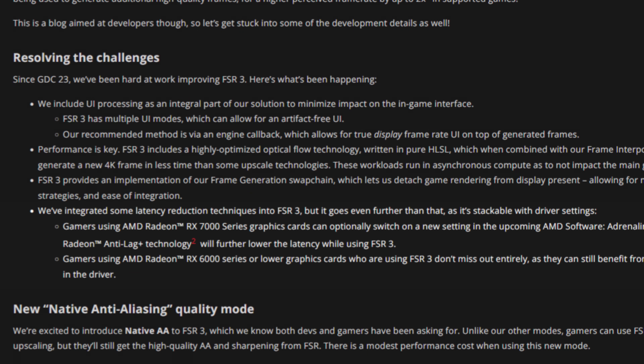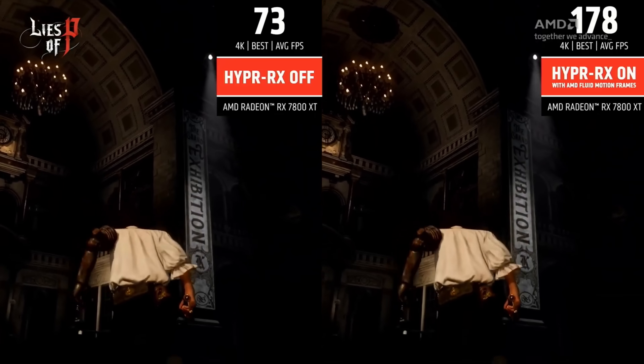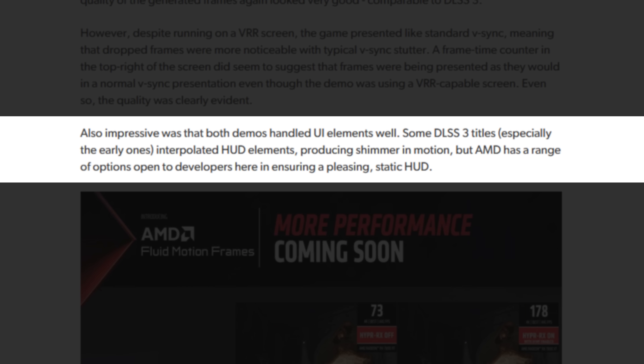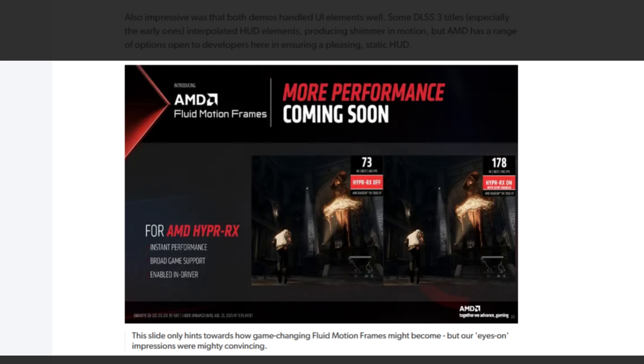Anti-Lag Plus and frame generation on demand for DX11 and DX12 titles will only be usable with an RX 7000 series card via the Adrenaline software — something AMD already showed running with Lies of P and, as stated by Eurogamer/Digital Foundry, The Last of Us Part One. Eurogamer/Digital Foundry saw the tech demos in person and agreed that impressively in both demos the UI elements were handled very well, while some DLSS3 titles — especially early ones — interpolated the UI elements as well, producing shimmer in motion. That did not happen in the FSR3 demos they watched.